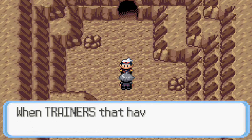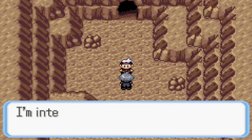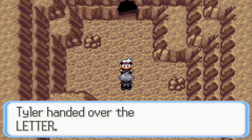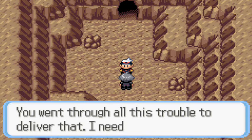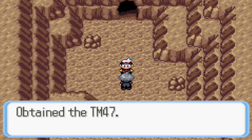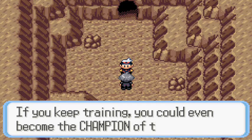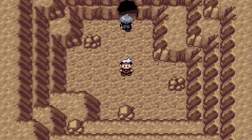It's a Pokénav. When trainers with Pokénavs battle, it keeps a record of how things went. Oh pardon me, my name is Steven. I'm interested in rare stones so I travel here and there. We give the letter to the Steven gentleman. He says: 'Thank you, you went through all these chores to deliver that - let me give you this TM, it's my favorite move, Steel Wing.' Unfortunately I don't have anyone that can learn wing moves, otherwise I would totally take advantage of that. Steven says your Pokemon appear capable and you could become champion one day. Yeah, you just run along, dude.